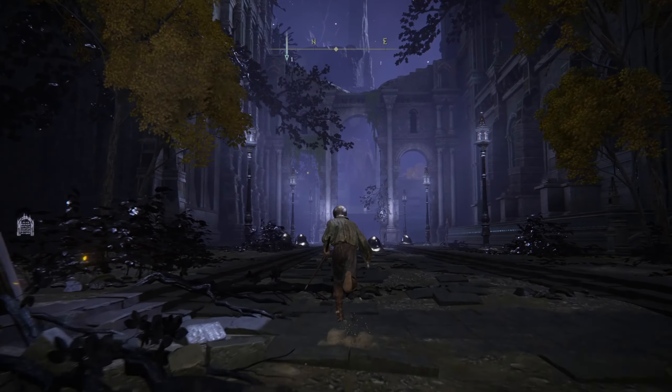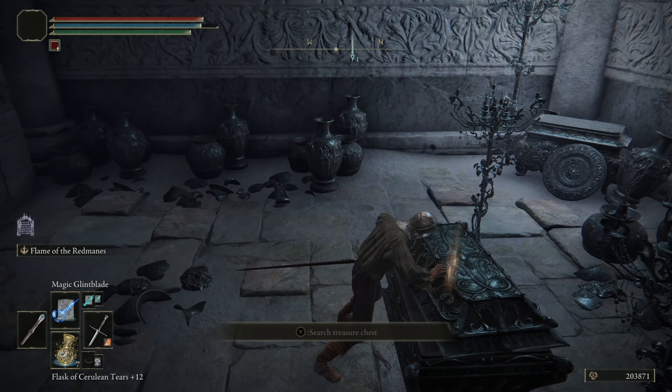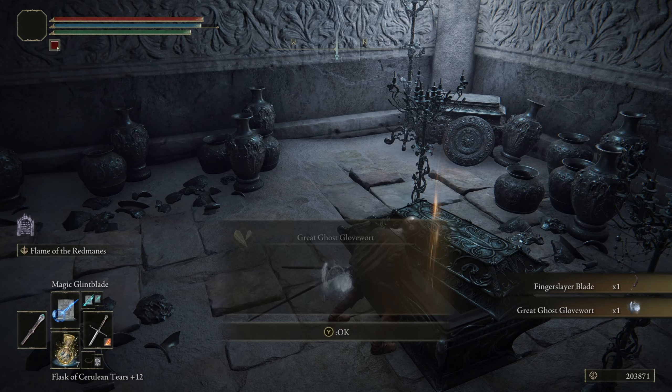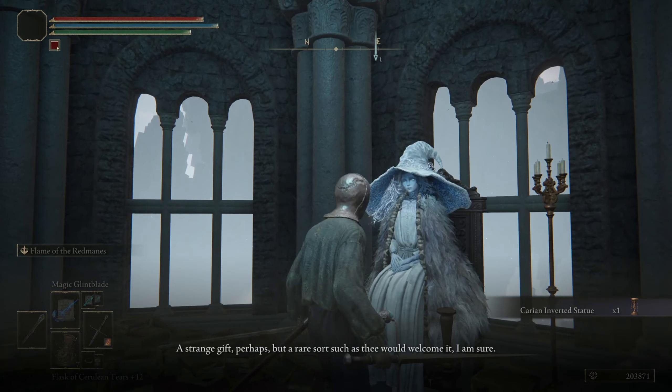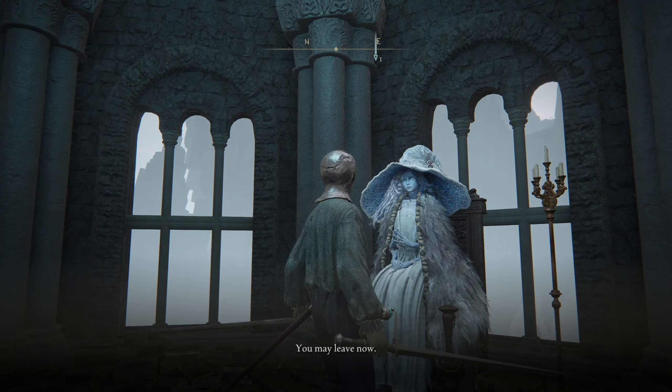There'll be a door that you can put a Stonesword Key into, and then here will be the Mimic Tear. Next, we're gonna jump out of this room and go straight forward. There's gonna be the Finger Slayer Blade, which is what we need to give to Ranni for her to slay her own two fingers. This is actually a really important part of the game, and you go back to Ranni's Rise.